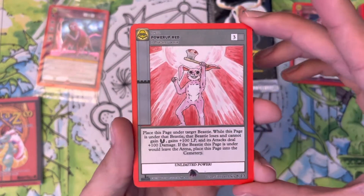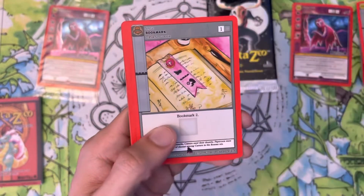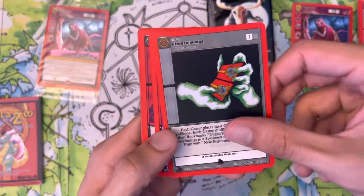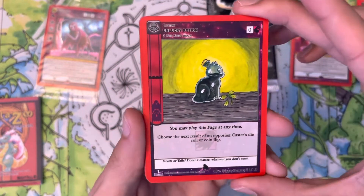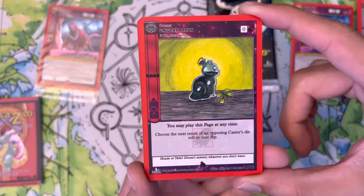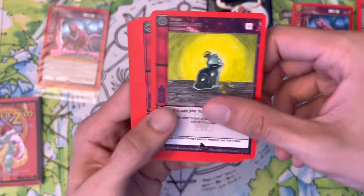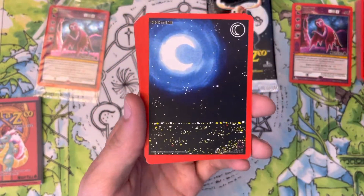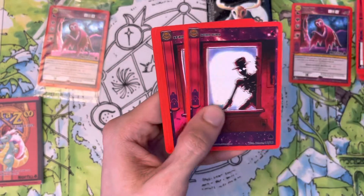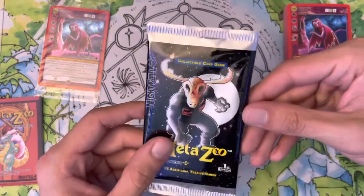Of course we get Power Up — that's a staple. Three generic aura, give something 100 LP and plus 100 damage, and it cannot gain invincible. Bookmark: one generic aura to draw two cards. One copy each of those. A copy of New Beginnings of course. We've also got some Potions — for free, you may play this page at any time; choose the next result of an opposing caster's die roll or coin flip. So if they want heads we can change it to tails — two copies. Two copies of Nighttime Terra, and then ten Spirit Aura to finish off the spellbook.